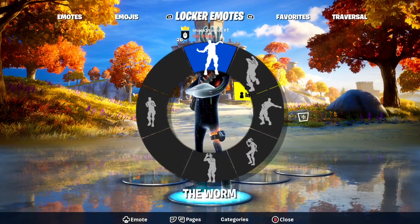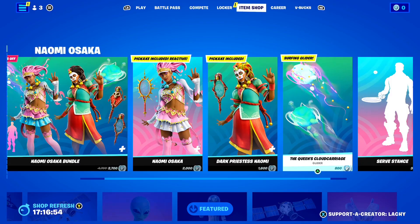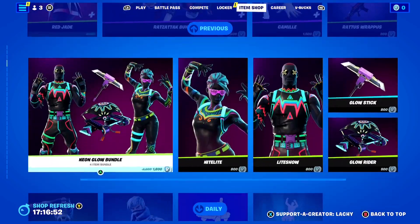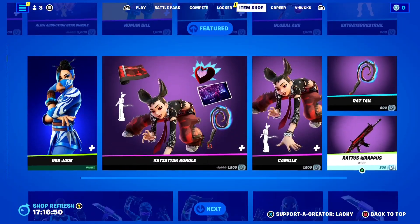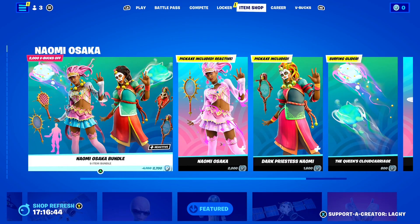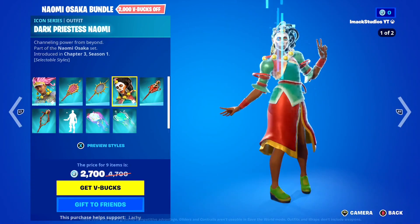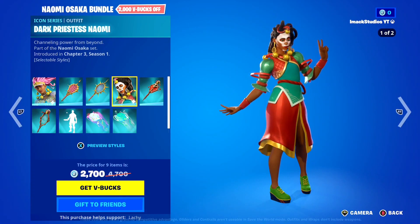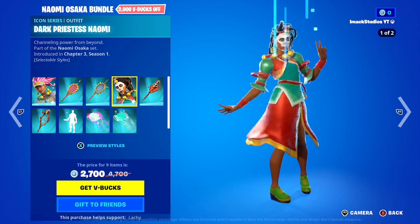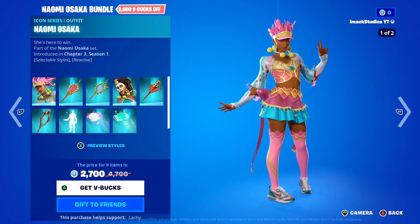Just before I tell you guys how to get unlimited Battlestars inside of Fortnite, let's take a quick look at today's shop — and oh my goodness, today's shop is absolutely insane. Starting off, we've got the Naomi Osaka skin and bundle back in the shop today. This is perfect because there's a massive tennis tournament happening in the world right now, so it makes sense that the Naomi Osaka skin would be in the shop.